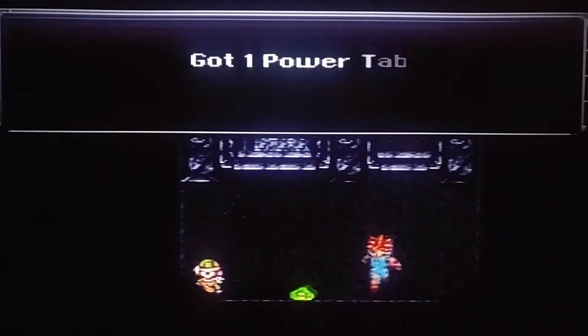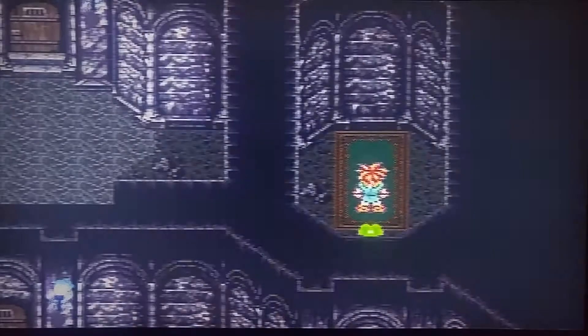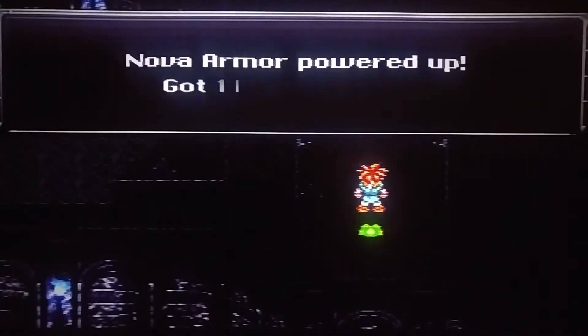Kudos to everybody that worked on this game. Do you guys know they put Final Fantasy 7 on hold in order to make this game? Grab yourself a power tab in the bottom left corner there. Now we can come over here, open up the treasure box and get ourselves an elixir. Come over here, open up the treasure box.